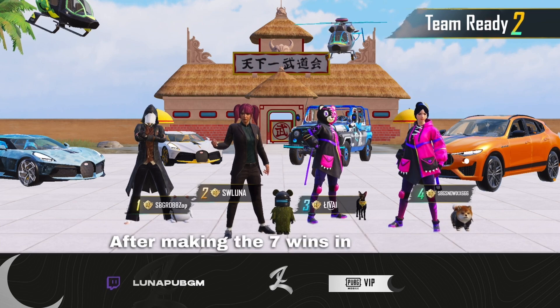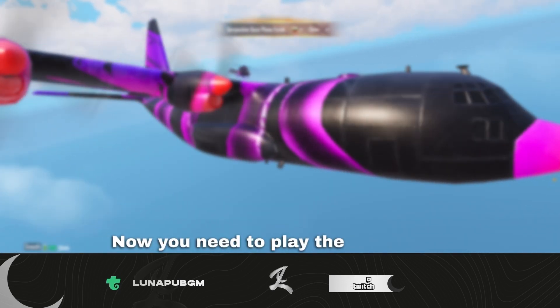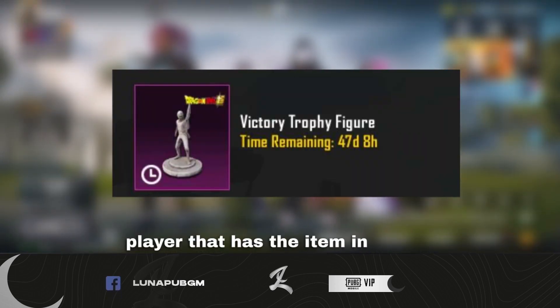After getting the 7 wins in a row, you will get a victory trophy item in your inventory. Now you need to play the 8th match. You can play with different teammates — what matters is to have at least one player that has the item in a squad.